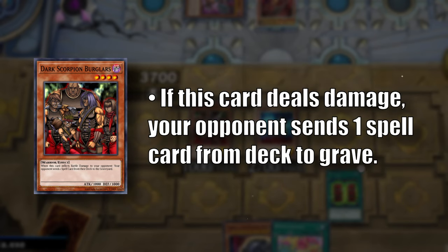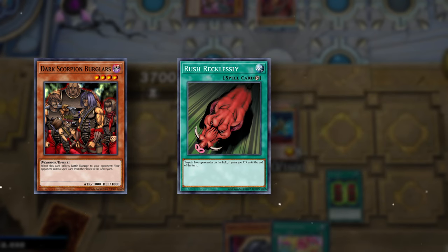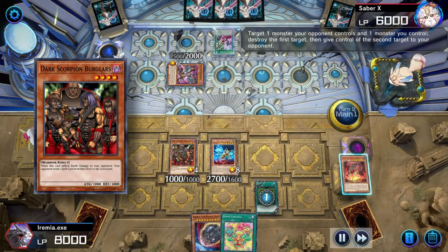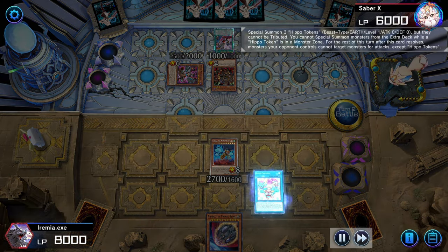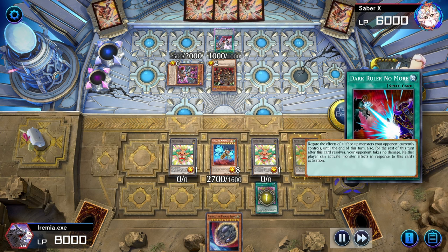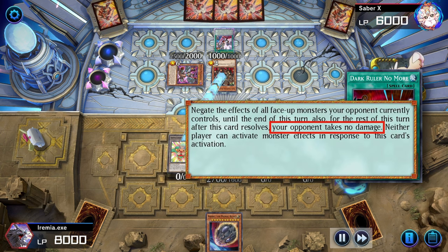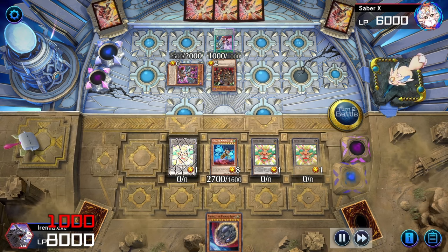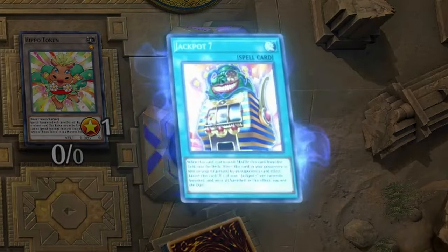When this card inflicts battle damage, the opposing player sends one spell card from their deck to the graveyard. Now this effect might have been decent back in the day, but letting the opponent bury a spell in modern Yu-Gi-Oh! is practically asking to lose the game — which is why we are giving control of it to our opponent. Now we can go to battle and use Hippo Carnival to summon three hippo tokens to our field in attack mode. Dark Ruler No More prevents our opponent from taking damage, but it does not prevent us from taking damage. So if we use our hippo tokens to attack Dark Scorpion Burglars, it will let us send a certain spell card from our deck to the graveyard.